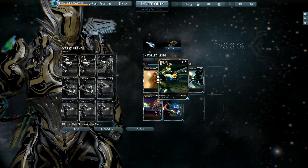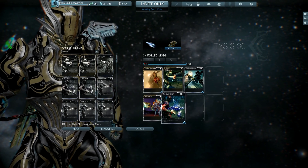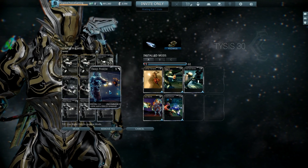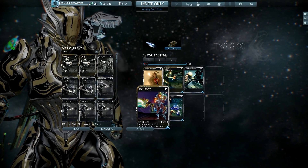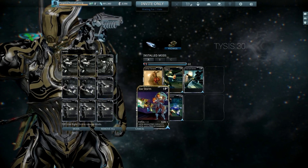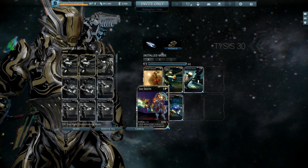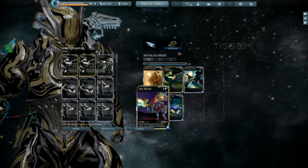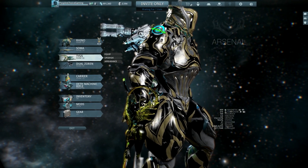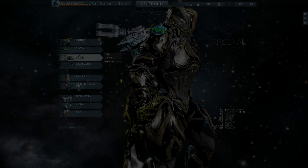You're going to use the same exact build for Corpus, because you want Magnetic on for Corpus as well. You could use Deep Freeze for 20% more damage added to your Magnetic combo, but it's not much difference — I personally like the magazine capacity so I use Ice Storm; that'll be personal preference, up to you guys. And that's pretty much it, really simple. Hope you guys enjoyed the video, please comment, like, and subscribe, and I'll catch you guys later. Peace.